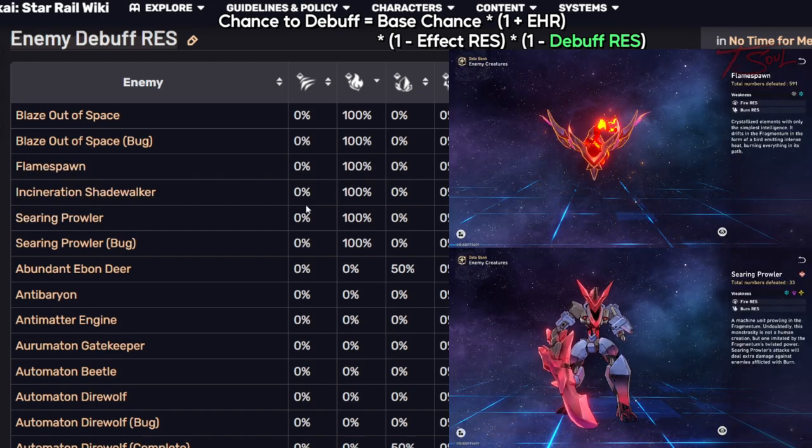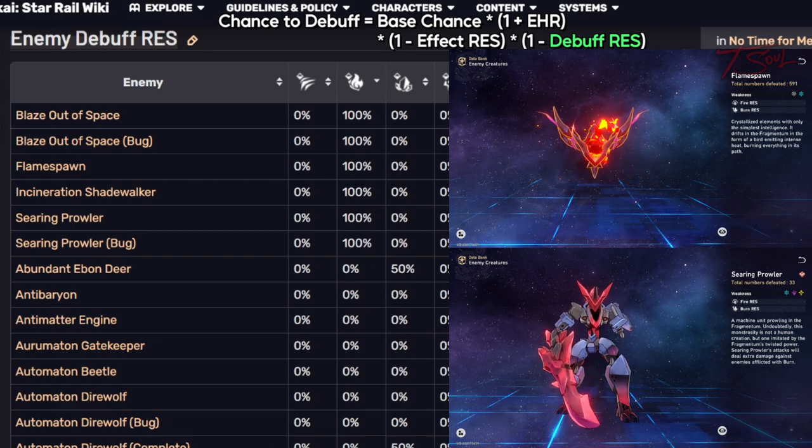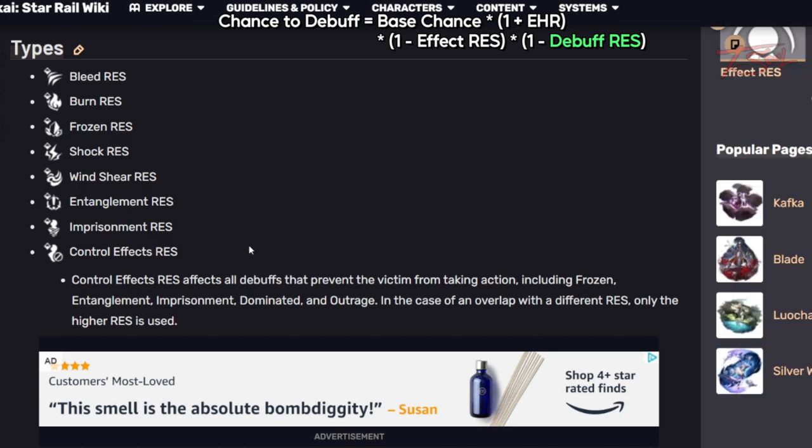For example, the Flamespawn and the Searing Prowler have 100% burn resistance since they're literally on fire, so they're not going to be affected by burn. But overall, most enemies including bosses can be debuffed and even frozen, so enemies with 100% immunity are kind of rare.